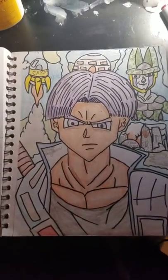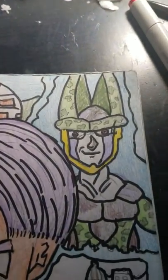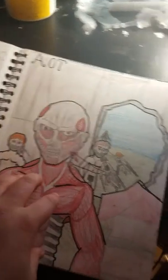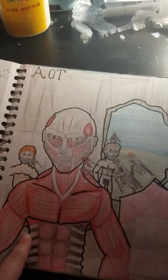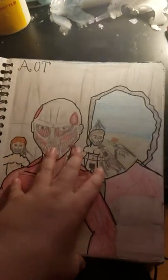Then we have Trunks from DBZ — over here we have his Capsule Corp thing with 'Hope' on it. I like this one, but his hair looks a little weird and his eye is a bit off too. That's his destroyed city, and that's the Capsule Corp house. This is my Attack on Titan one — over here we have the Titans and a bunch of titans in the back. This one I think is the Colossal Titan. It's pretty good, besides the fact that he's smaller than the wall, when in reality his head would be way up here — but proportions kind of work.